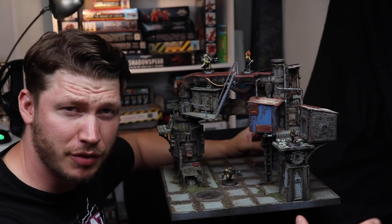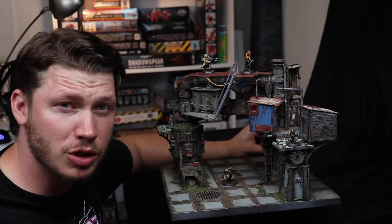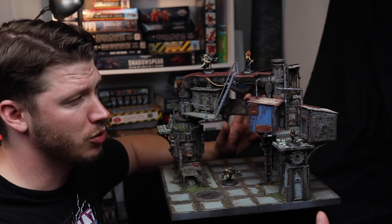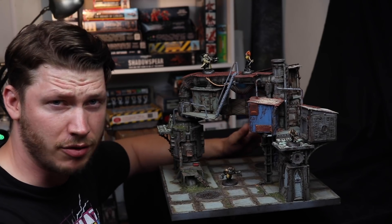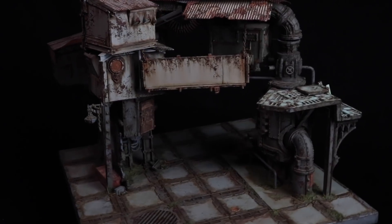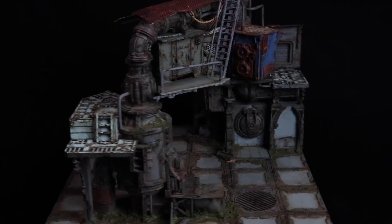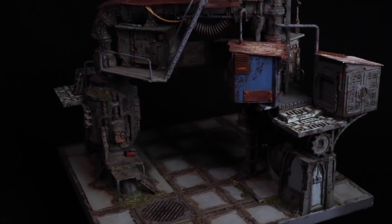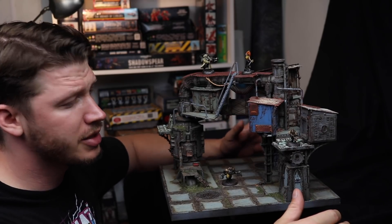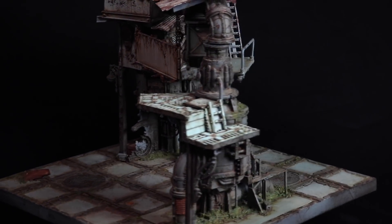So what can I take away from this project for my own work? For one, I'm really interested in trying these homemade pigment washes with the mineral spirits. I've been using mostly acrylic washes on my own pieces to this point, and I think this will be a cool technique to experiment with to take things to the next level. I also feel inspired to dip into my bits box a little bit more — the level of detail all around this piece just taken from GW bits is astounding. There's something about all the rivets and little molded details that really adds something extra. Historically I've been very stingy with my bits box, but this is inspiring me to loosen up and let some pieces I've collected over the years make their way into my projects.